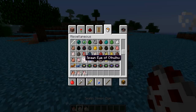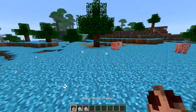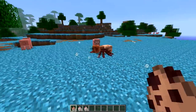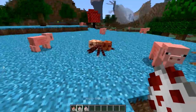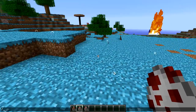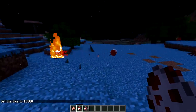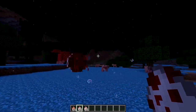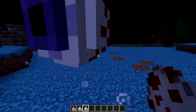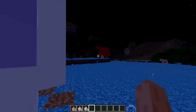Let's check out the mobs: there's a blood crawler, demon eye, and more. Blood crawler looks like every single blood crawler we've seen so far whether in a resource pack or a mod. The demon eye - possibly the best demon eye we've seen so far, and they make their own custom noises, which is nice.